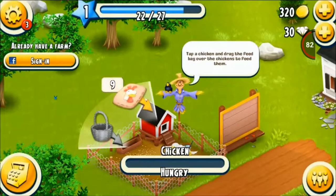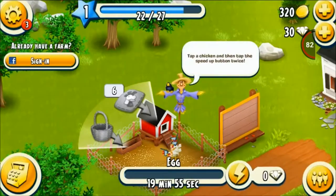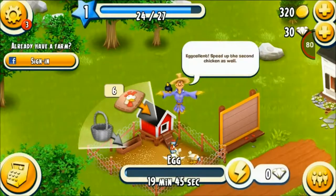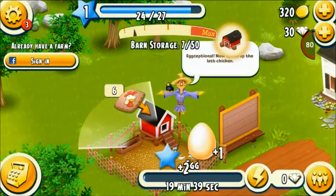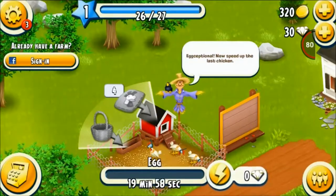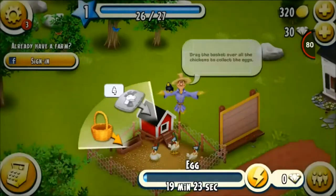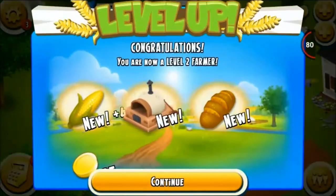They've got everything you need to feel like you're actually on a farm. Eventually you can open a roadside shop so you can sell your harvest and buy stuff from your friends' roadside shop. In order to do that, you'd have to connect the game with your Facebook account before it would actually work.